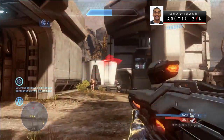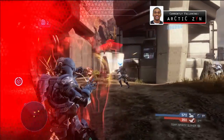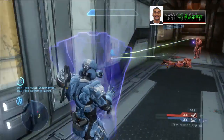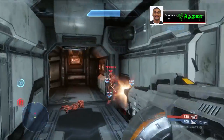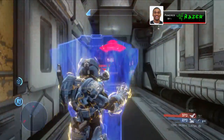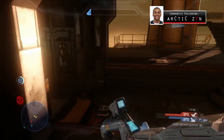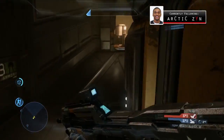Some general information about the Hard Light Shield: once you have it activated it lasts about five seconds, then after use you'll start to see it regenerate at about the three-second mark. You cannot use it while you are crouched, and your shields will not regenerate while it's in use — so if you're hurting and trying to get to cover or near a teammate, you need to deactivate that shield in order for your shields to recharge.